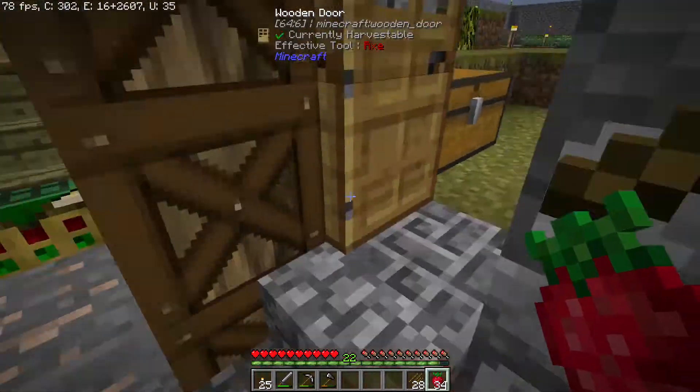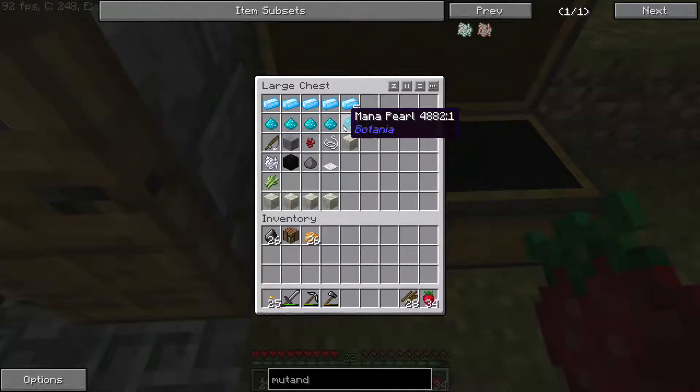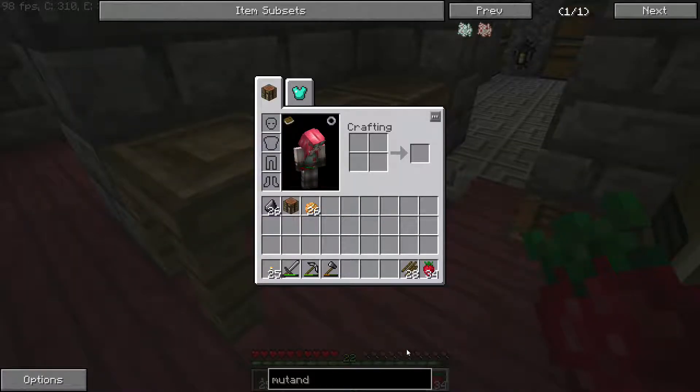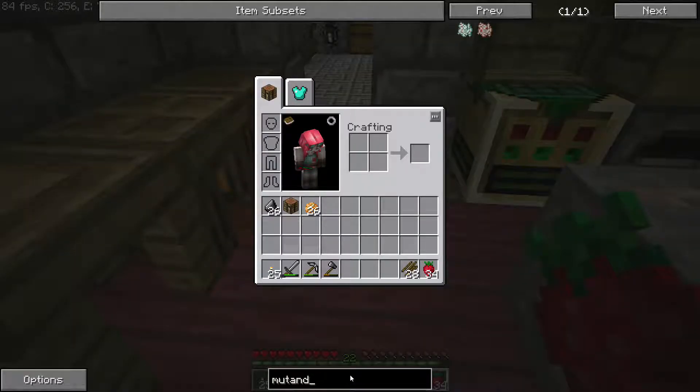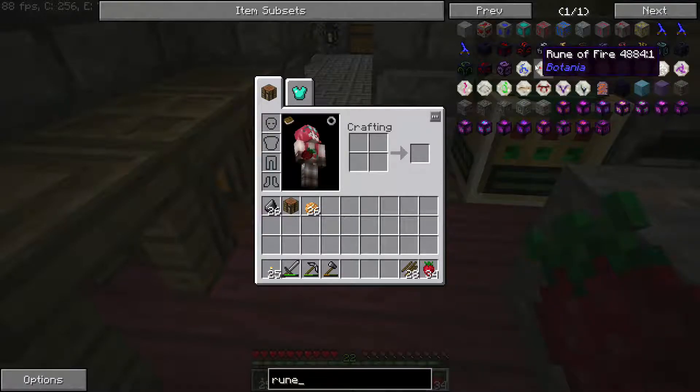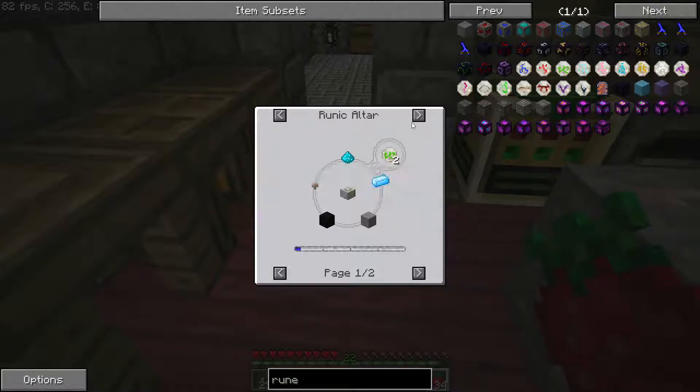The stuff I want to do today is based in these chests here - it's to do with the runes. We need to go get a couple of bits. I think we can use the red mushrooms - it's the rune of the earth which is the one we need. I hope we can use a red mushroom, but we might need to go to the nether to get one. You can use any kind of glowshrooms and things like that as well.